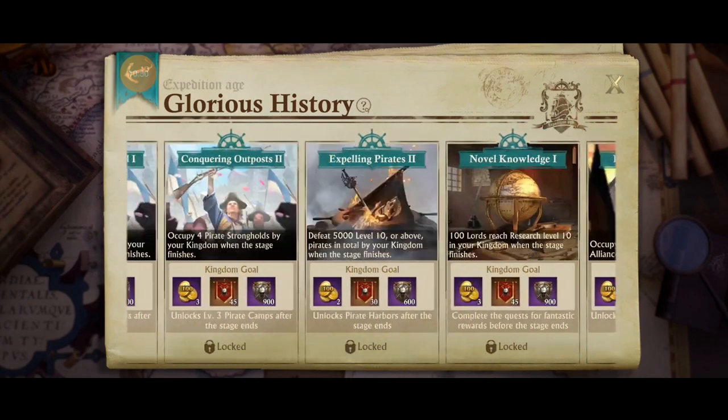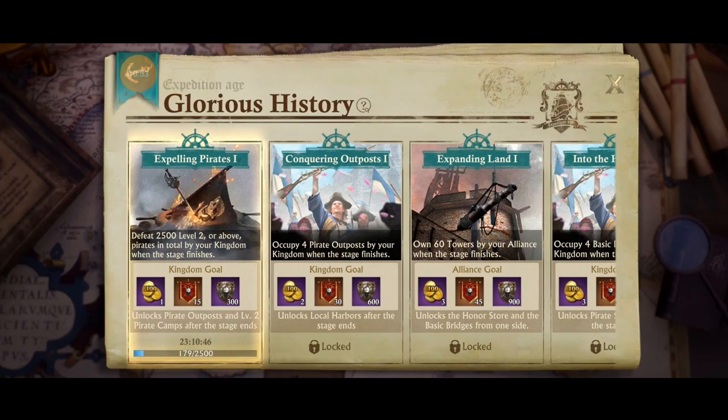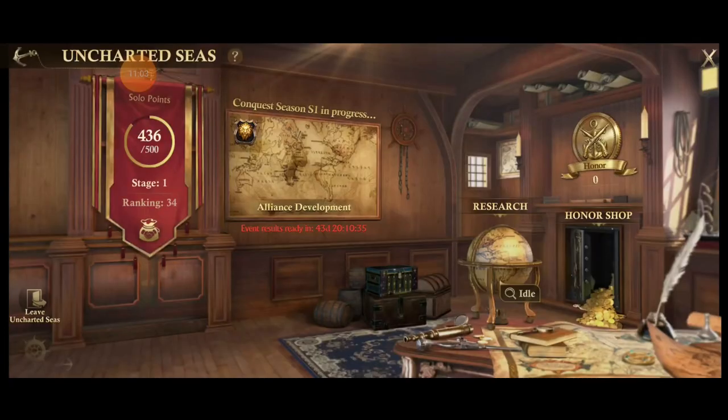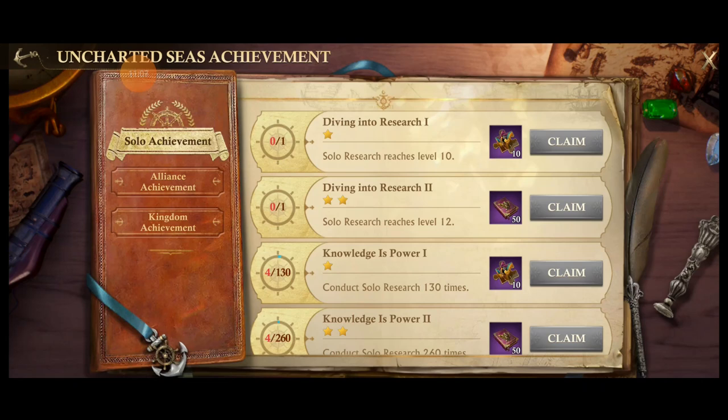You'll get a bunch of recruitment banners and gold along the way as long as your kingdom is paying attention to these goals. The hard one is getting people to kill 2,500 threats in 24 hours, so make sure your kingdom knows about that.